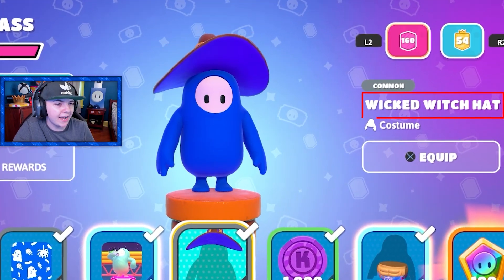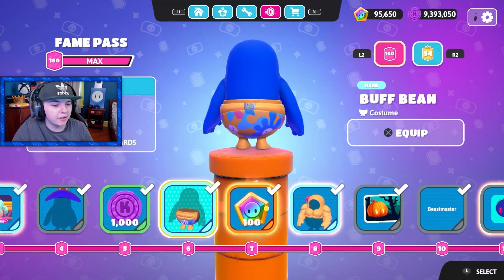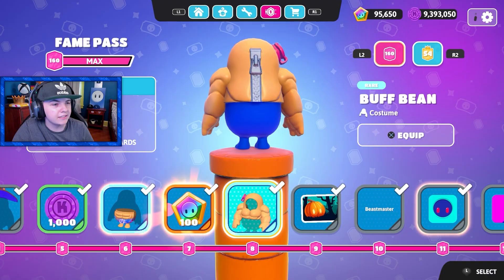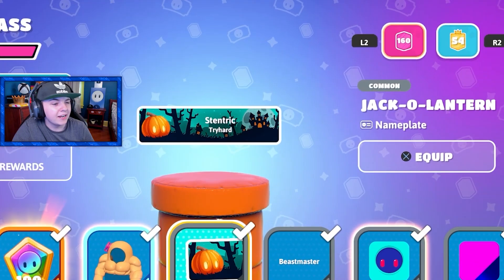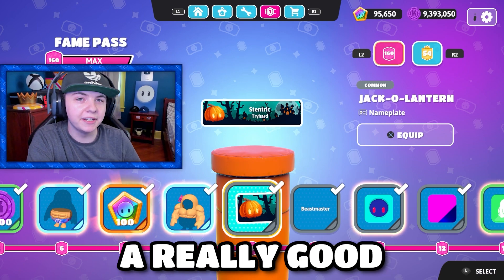Then we got the wicked witch hat. Then we got the buff bean costume — we got the upper and the lower. It's kind of like an inflatable costume; you can see the zipper on the back. Then we got the jack-o'-lantern banner with the pumpkins — that's actually a really good Halloween banner.